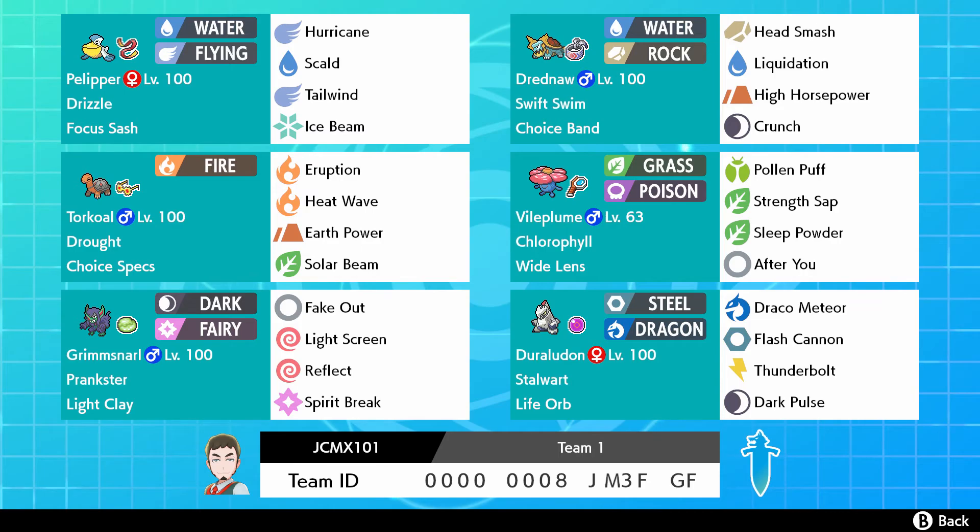Then we got the reason why we even have Pelipper on the team - Drednaw, also known as a hardcore Hewlett who has a G-Max form. Regular Drednaw would probably be better but either way, it has the Swift Swim ability which doubles its speed in the rain. It's max speed jolly nature so it's super fast in the rain, and it has Choice Band with Head Smash, Liquidation, High Horsepower, and Crunch.